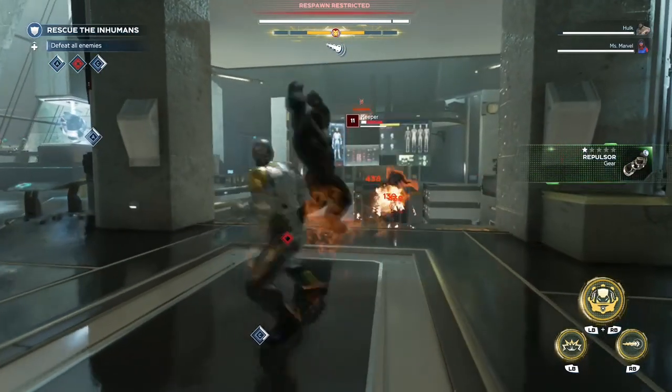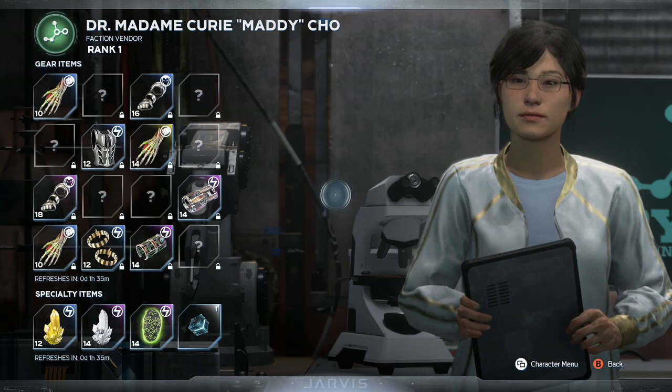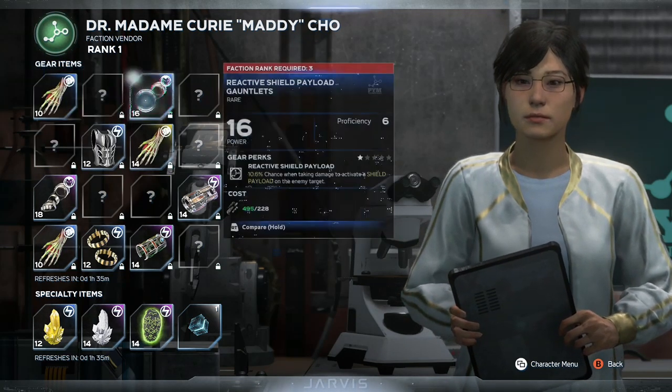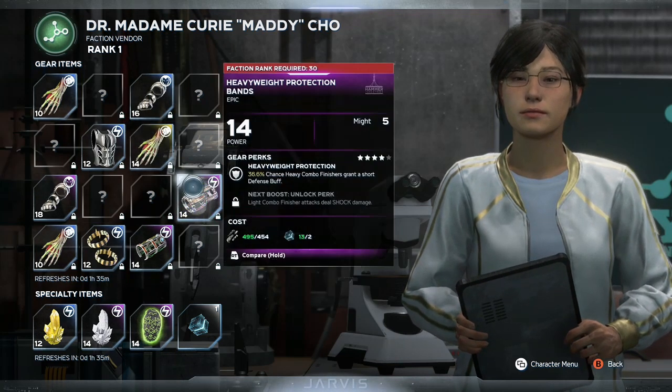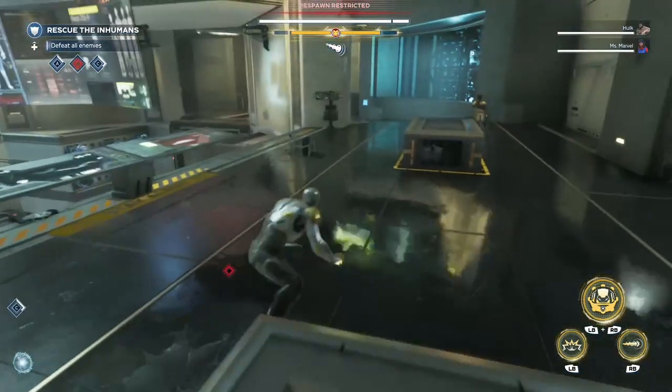Not only that, but as you hit the end game power levels you'll be able to purchase select gear from the vendor in the form of legendary and epic variants. This will allow you to take out some of the RNG and the luck of grinding out warzones and missions for that rare gear drop, and enables you to target certain builds more easily.